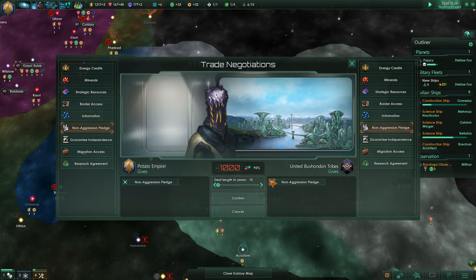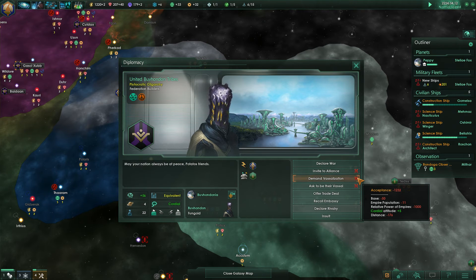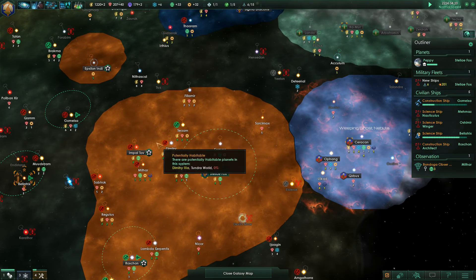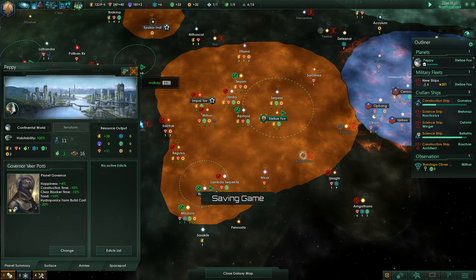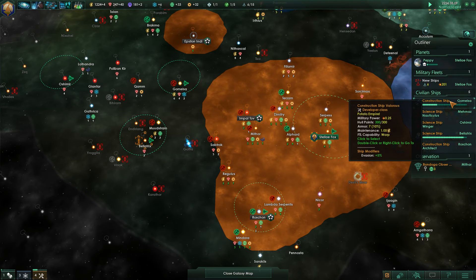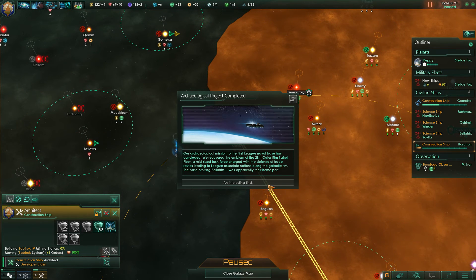You won't give me a non-aggression pledge — you're really not keen on that. You won't guarantee my independence either — that sucks. You don't want to become my vassal. The power plant and Betharian Power Plant are both going to be upgraded. I care more about when the population finishes growing — that's going to be a big deal and our energy credits are going to shoot up dramatically.